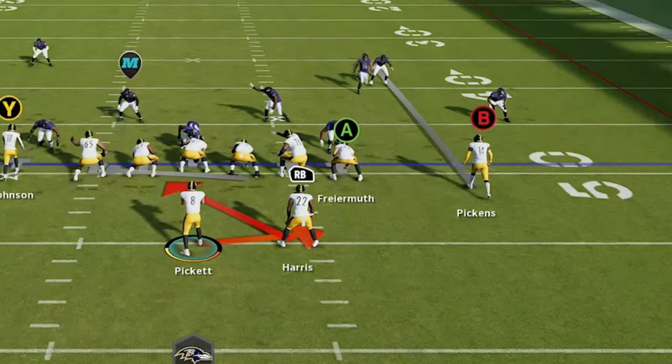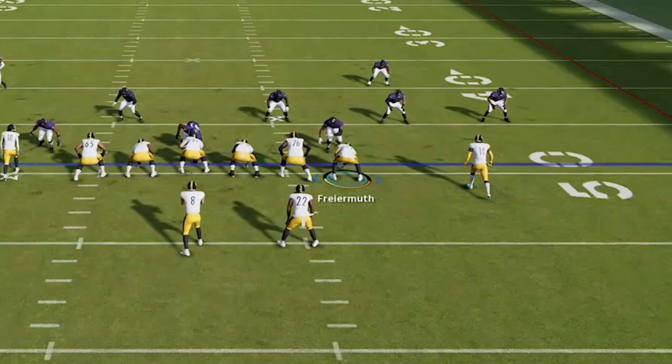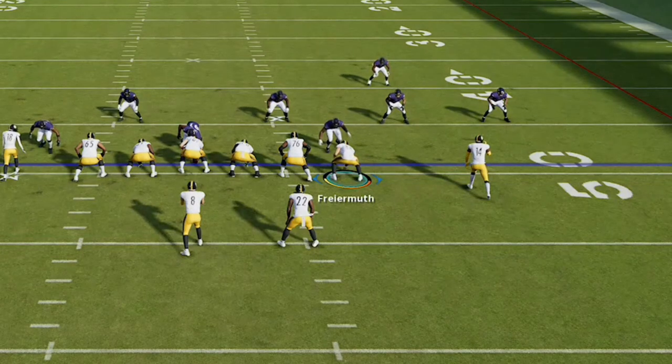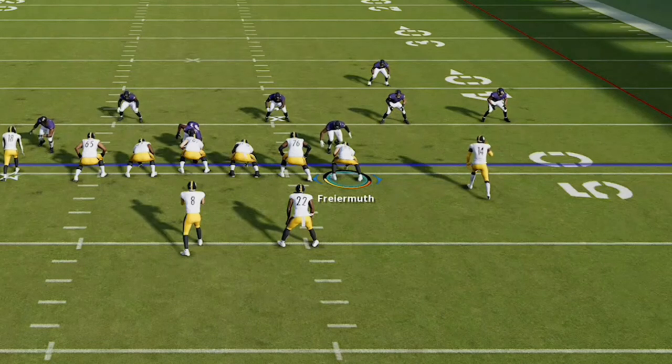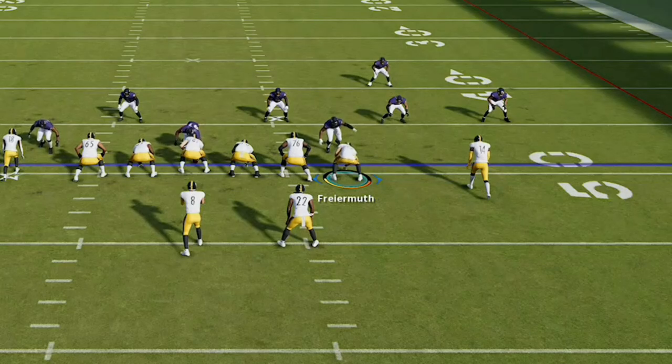If you're going to make this motion, make sure you always select the running back first, then the receiver, followed by the tight end. There's a glitch in the game that can give away whether you're running or passing — you can only select alignment on run plays, not pass plays. So if your opponent sees the alignment marker at any point, they could run commit, making running the ball much harder, so be aware of that.